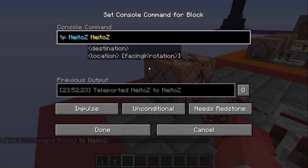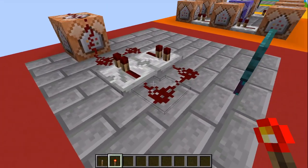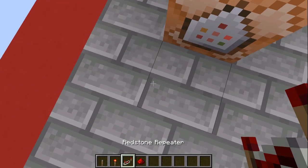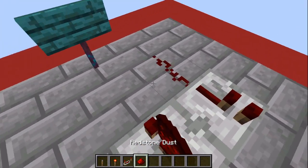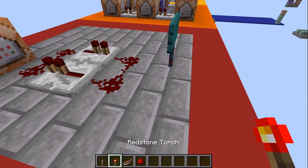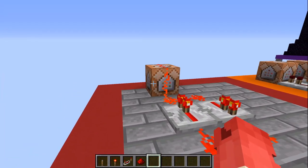This first command block says TP, which means teleport, NeatoZ to NeatoZ — essentially teleporting myself to myself. To activate it, take a redstone torch and activate a redstone clock. All you need is to go one block away from your command block and put two repeaters facing in opposite directions right next to each other, then put a redstone torch to permanently activate that loop.